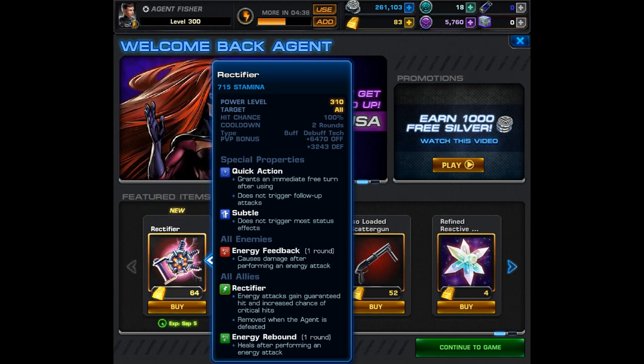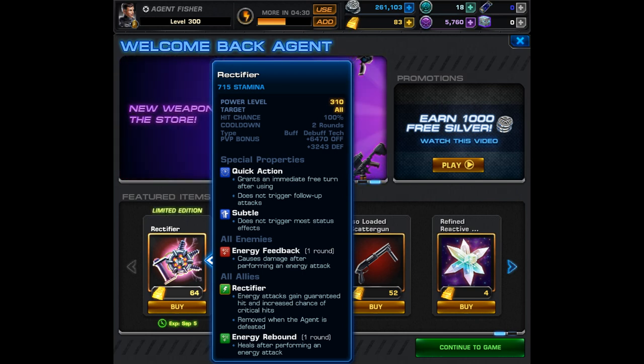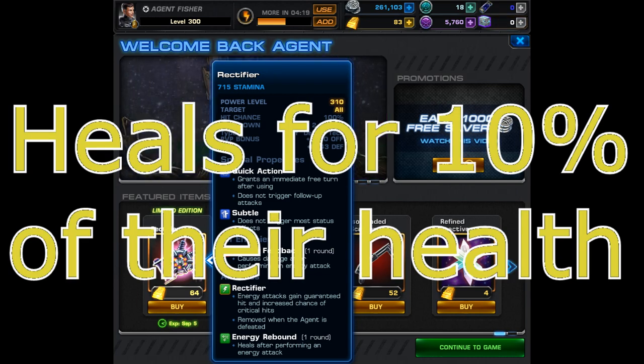The interesting parts are the buffs. First, you get Rectifier: energy attacks gain guaranteed hit and increased chance of critical hits. This will actually appear on your team at the start of combat, even though it's kind of confusing how they list it. Next, you gain energy rebound on your team after you use this item, which causes all your characters to heal themselves after they perform an energy attack.